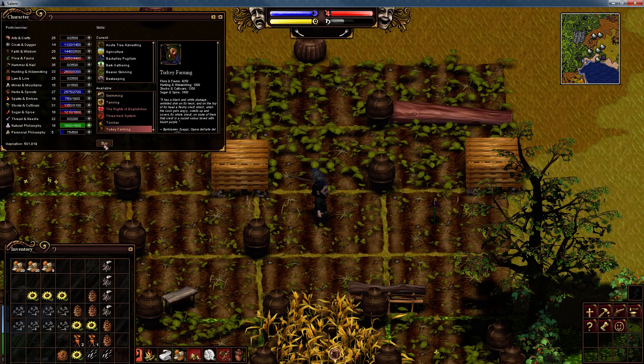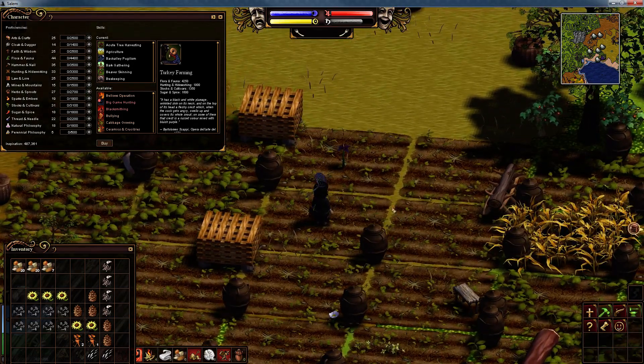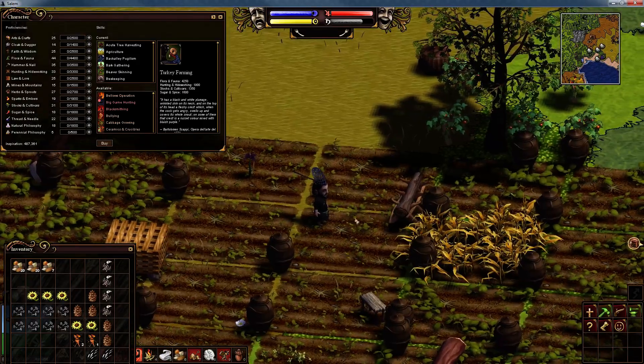We want this to start flashing — let's see. It should just be a sunflower now, and there we go — let's learn turkey farming. That has now unlocked the turkey coop, which is something we badly need.